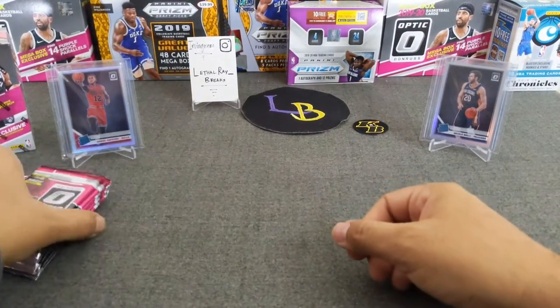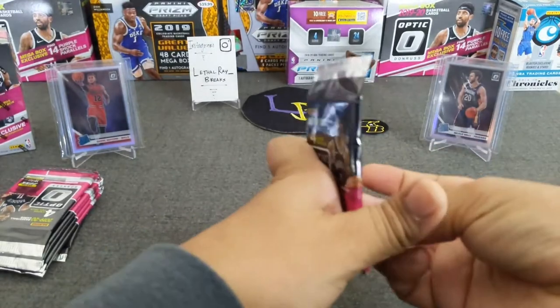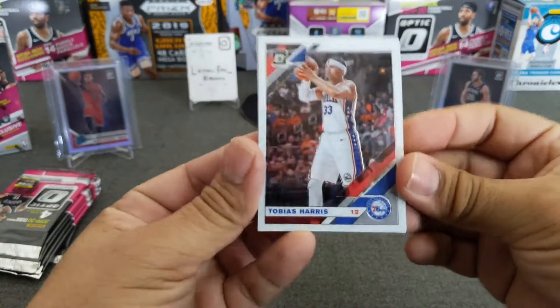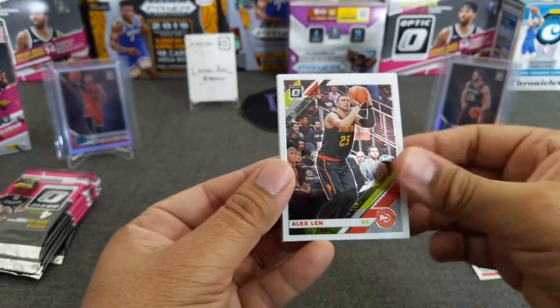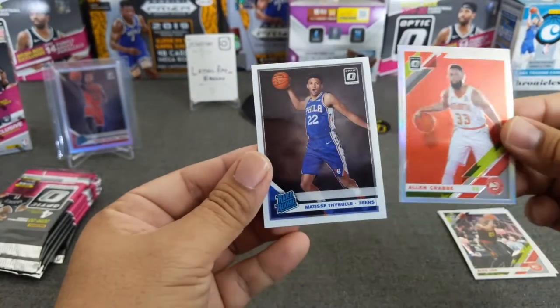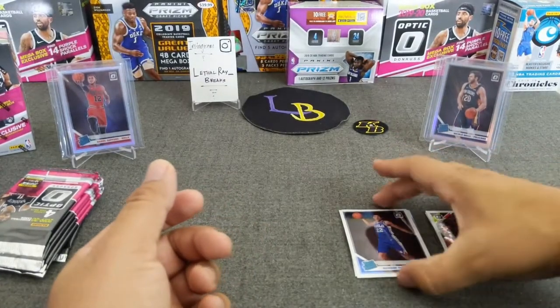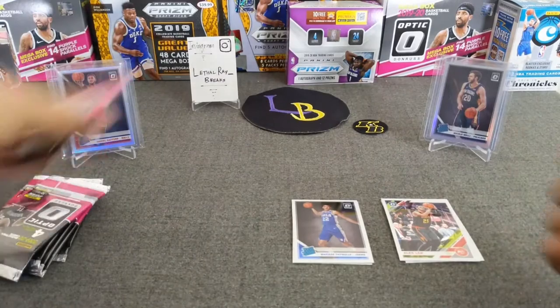Seven packs. Pack number one. Hope everyone out there is staying healthy and safe with everything that's been going on — it's so crazy. Tobias Harris. Got a hollow in here — Alex Linn. The hollow is not a rookie. And a Tybo rookie. Let's put this right in the middle.